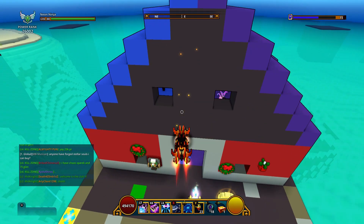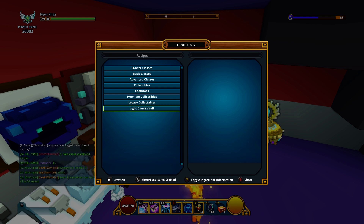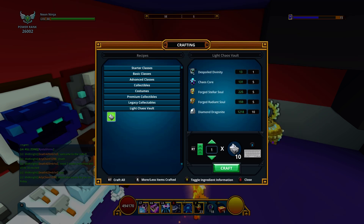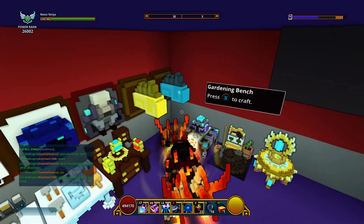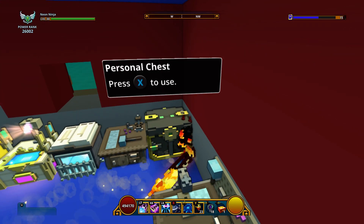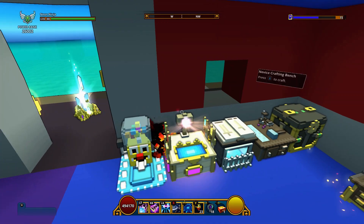Before I end this video — Dark Chaos Vault is going to be craftable very soon, in the Chaos Core Crafter right under Light Chaos Vault. To craft it you need 1 Despoiled Divinity, 5 Chaos Cores, 10 Diamond Dragonite, and 10 Pentaforged Souls. Surprisingly, no Radiant or Stellar involved. Start saving up your Chaos Cores because you'll need a lot. I'm not worried since I have over 120, and when I open my 50 Golden Chaos Chests I'll put everything into the Loot Collector.